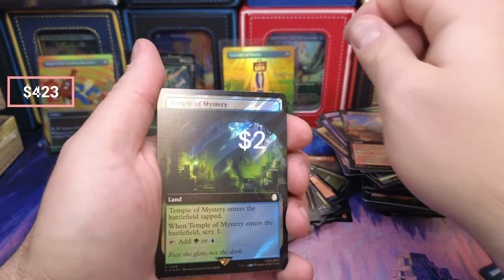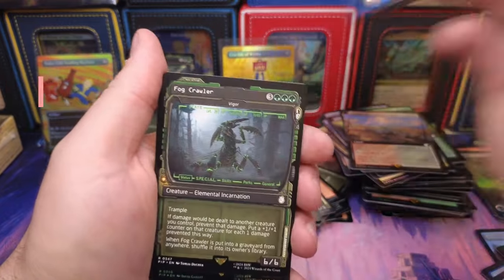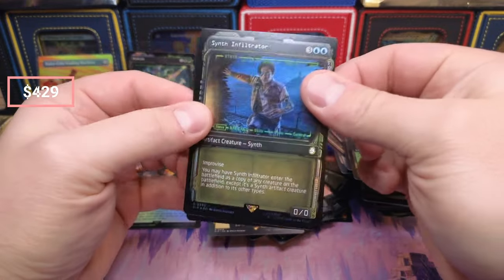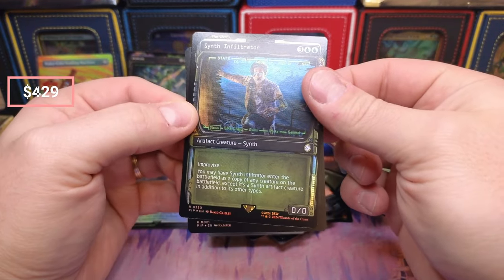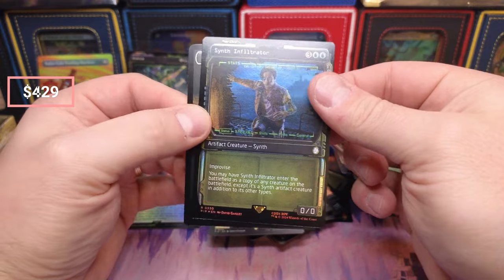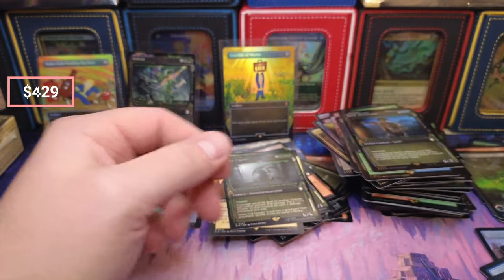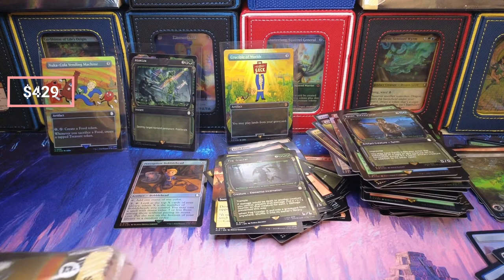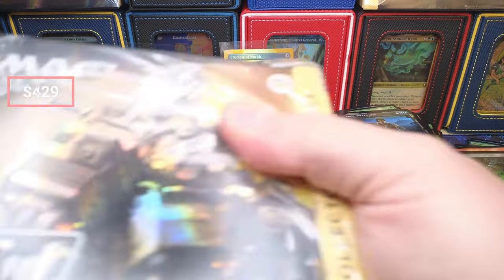Clifftop, Mystery, Crawler, and Infiltrator — what's he do? Kind of feels expensive as a five-drop but what do I know. Like I said, I'm just a humble ripper over here.